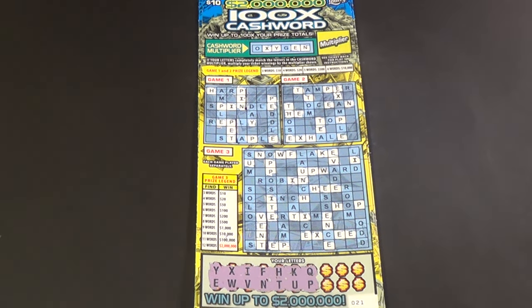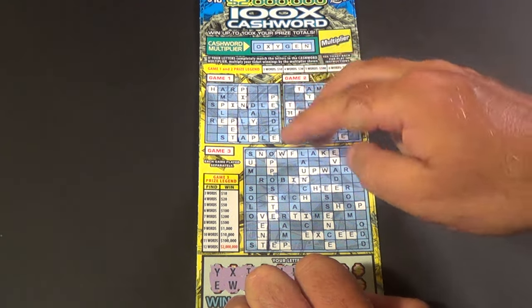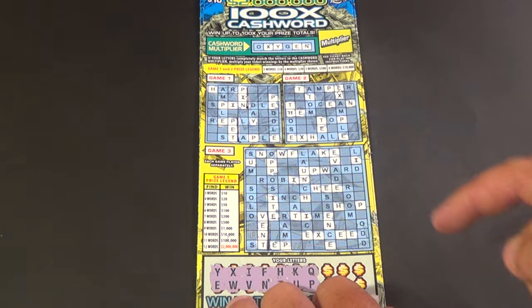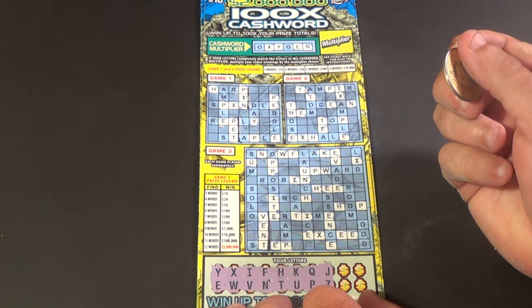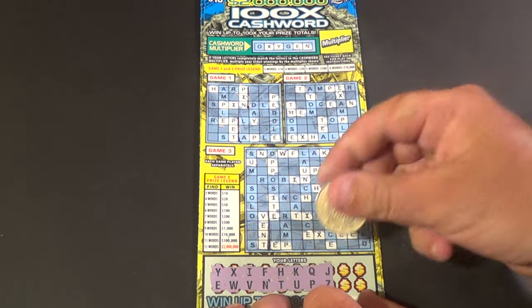We have six remaining letters on this first ticket. We have two words in game one, which are pin and pet. We have nothing in game two, and one word, vent, in game three. Let's do our next two letters: J and Z. Ain't that just swell — we got none of those.